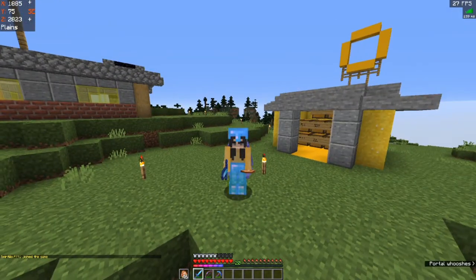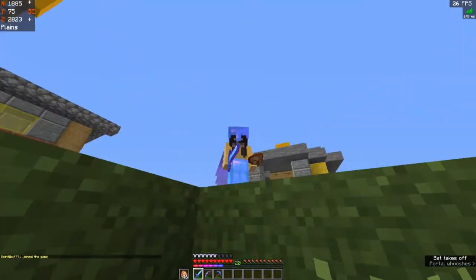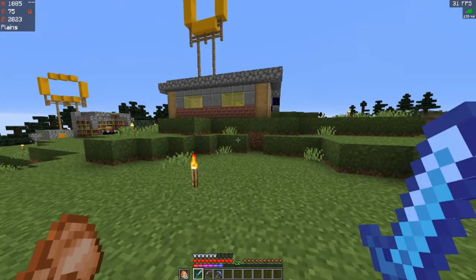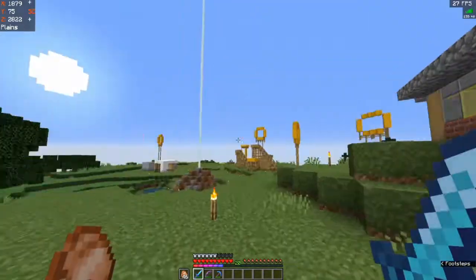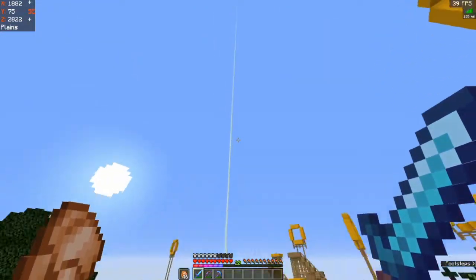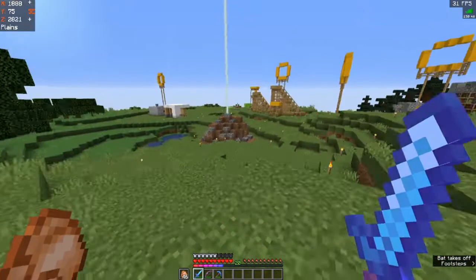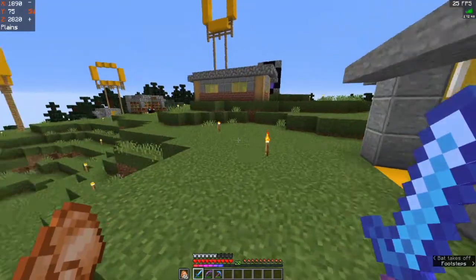There is a little bit of a surprise which I kind of accidentally leaked in the intro. I came on the server today to do a little bit of resource gathering, and there is a beacon coming out of my dirt hut. What?!